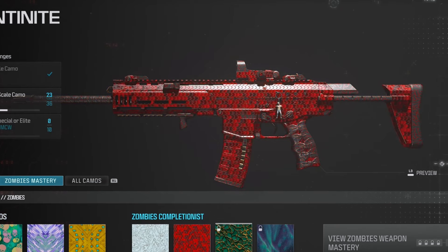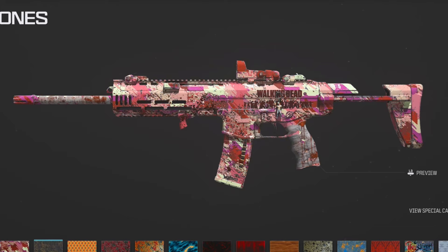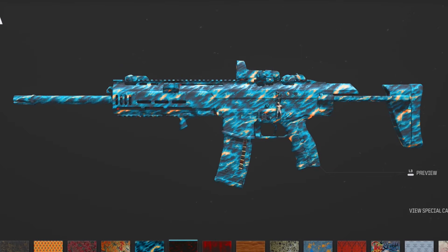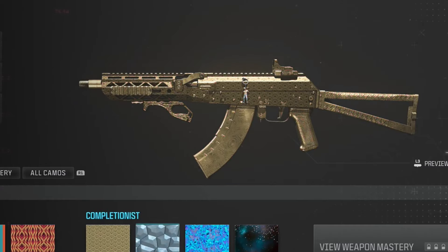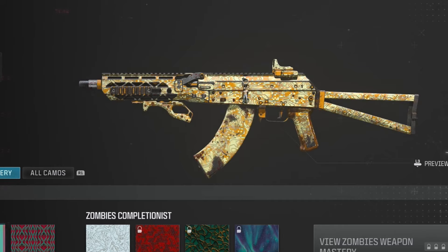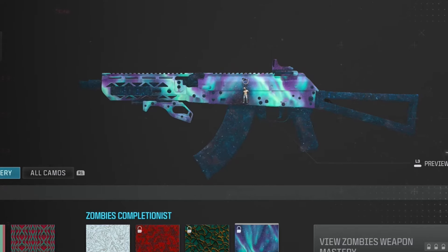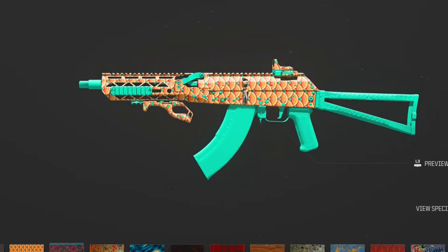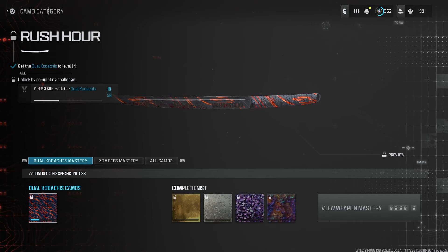And here are some event camos as well. Some camos look good on the blueprint, others just look normal. Moving to the Longbow — here are some camos on this one, including the zombie ones and some event camos. Not too bad overall.